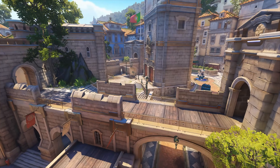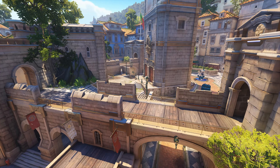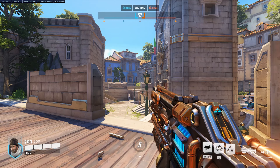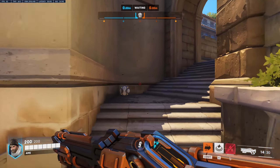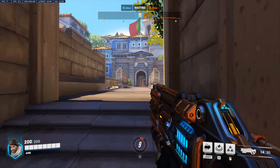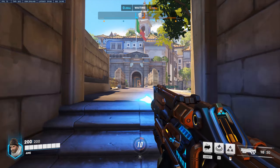Tip number one. In Esperanza, you often start off the map with these two high grounds. If you see enemy players playing from the bridge, you can quickly flank from these stairways to catch them off guard. I see snipers and long-range DPS players use this bridge, which is why this flank is extremely powerful.